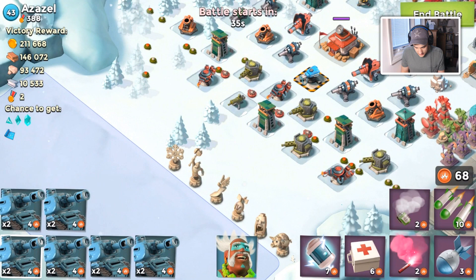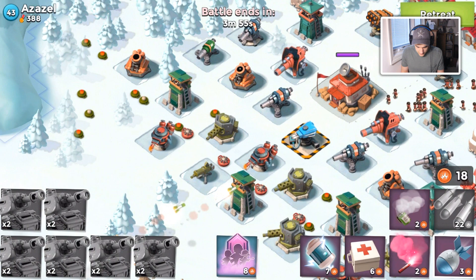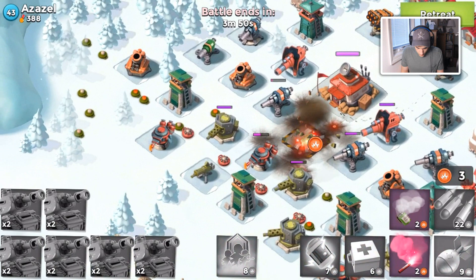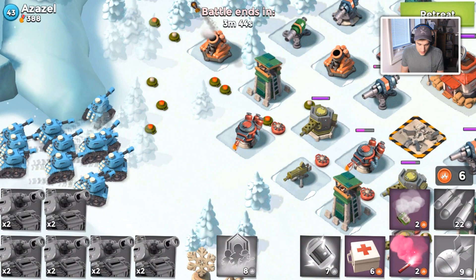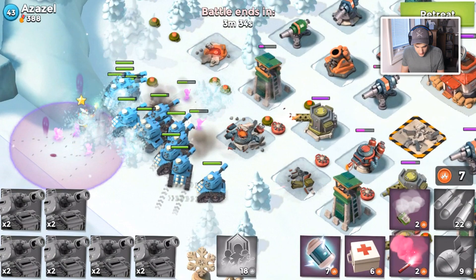You guys have been asking for a non-warships video so I decided to jump on this account, have some fun, take down the shock blaster, and try to activate Dr. Kavan as fast as possible. That means I can get riflemen out in front of my troops to help distract against the boom cannon, which I'm pretty nervous about.